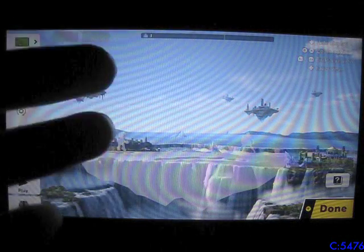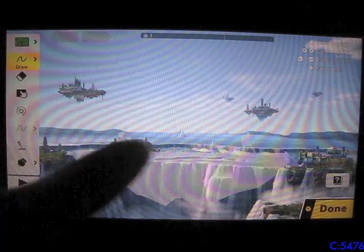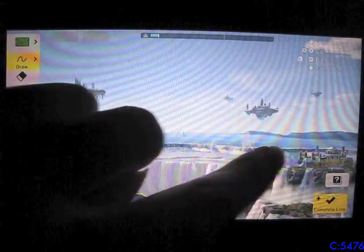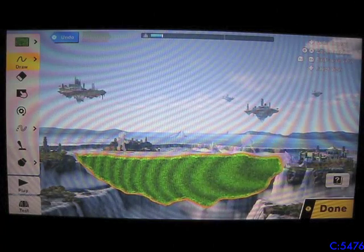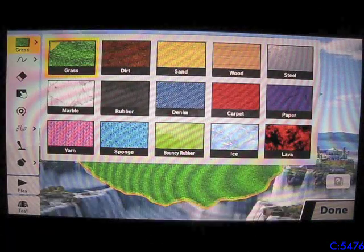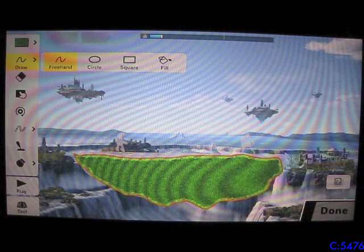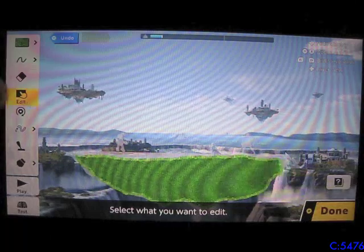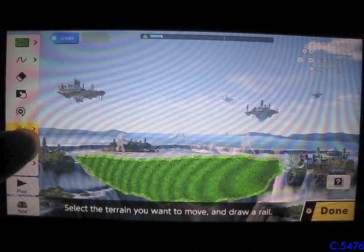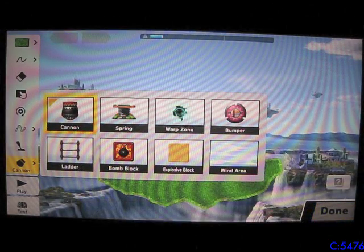Here's the stage builder. You use it with the touch screen obviously in handheld mode. I'll just do all this map really fast outlined — and there you go, you've got yourself a stage. You've got all sorts of materials: grass, dirt, sand, wood. Multiple ways of drawing — you can freehand it, make circles, squares, or fill it. There's an eraser, an editor, and you can add gears to rotate, rails for moving platforms, switches, and hazards like cannons, springs, warp zones, bumpers, ladders, bomb blocks, explosives, and wind.